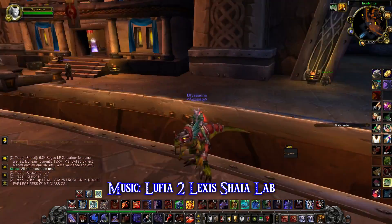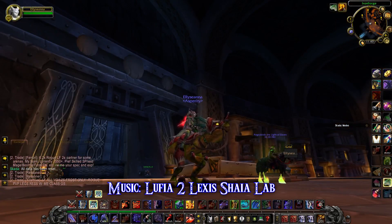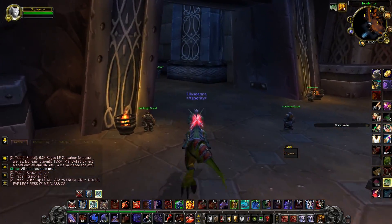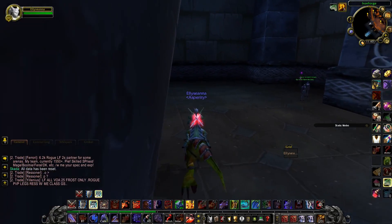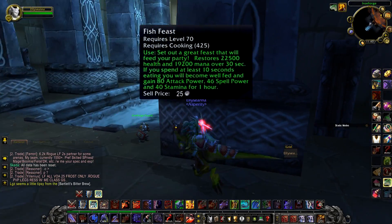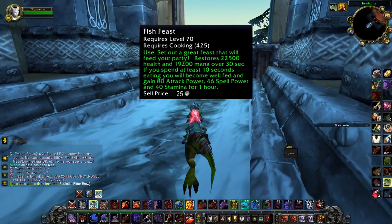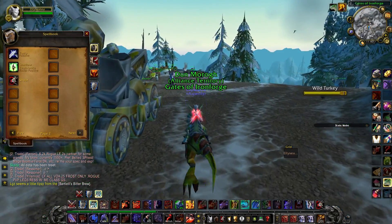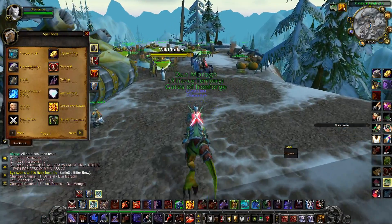Hello there ladies and gentlemen, welcome to this video. Today we're going to be taking a look at the Harvest Bounty event because leveling cooking with it is really easy. Cooking can be used for fish feasts, which will provide food buffs to the entire raid — attack, spell power, and stamina. So obviously we want to have at least one person in any raid with this fish feast.